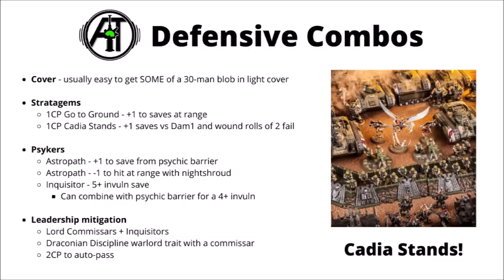Now, 30 models for 150 points with an okay save can be an annoying target to remove, but provided the enemy has some sort of high-volume fire they will be getting through them eventually. Guard do have a surprising amount of ways to make conscripts really, really tough if they want to, and a unit you ping out to take an objective can be a massive pain to remove with the right buffs up. Firstly, just light cover can be really handy — with a massive unit footprint it's often going to be possible to get at least some of them into cover for a 4+ save, and then take those saves on the models in cover first.